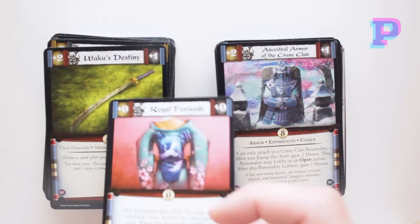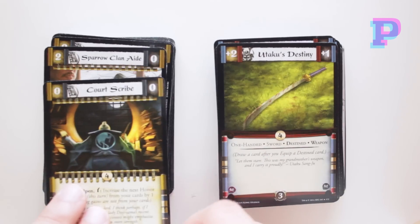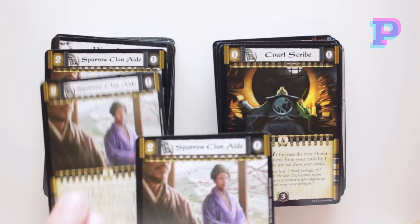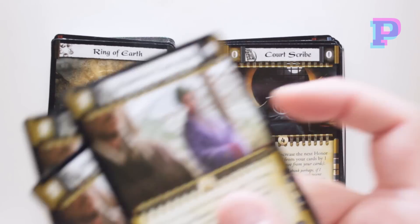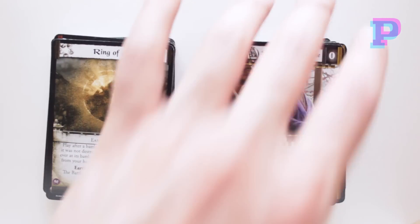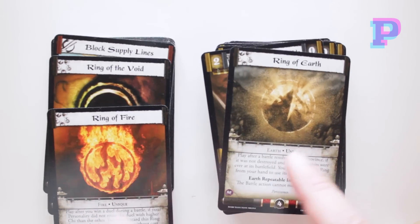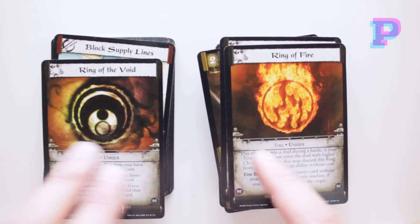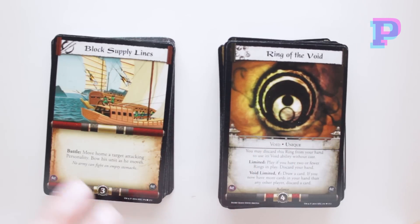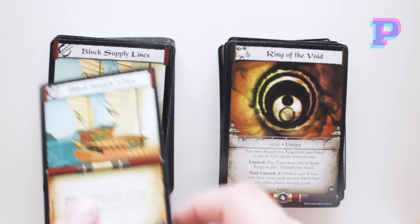And also some more items: Regal Fui Sog, Yutaku's Destiny. And now we're gonna get some followers as well — Court Scribe, a playset of Sparrow Clan Aids. Here we have a couple of rings: Ring of Earth, Ring of Fire, and Ring of the Void. Maybe there are also Ring of Waters and Ring of Air somewhere.